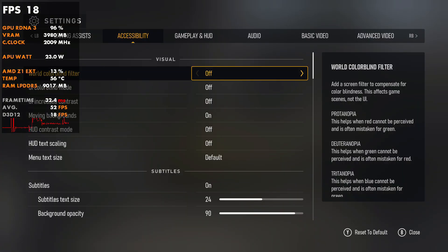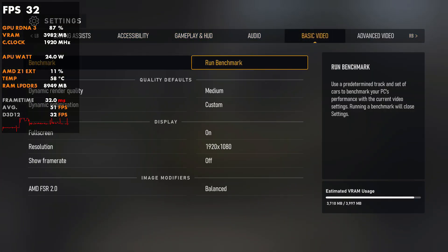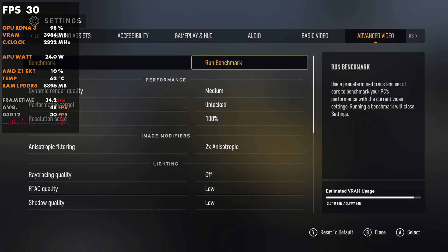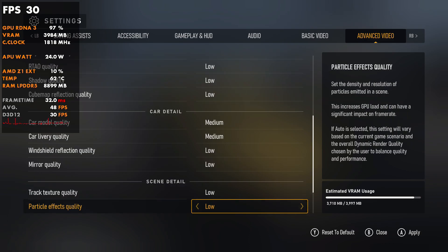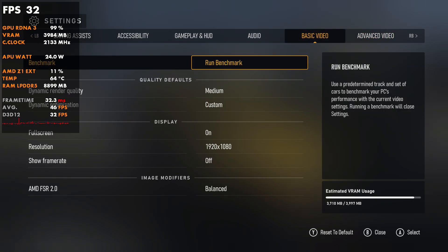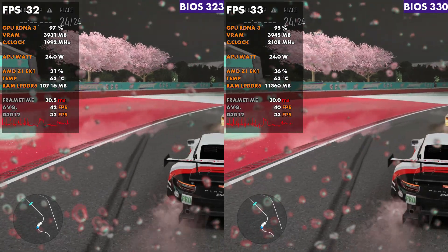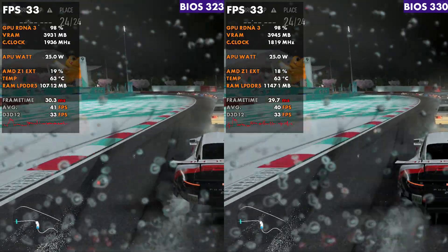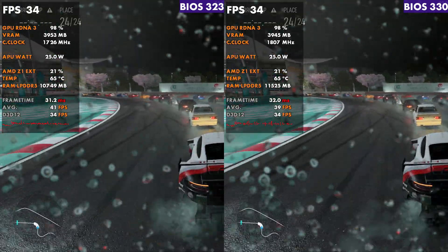Let's start off with Motorsport. All settings have been matched — 25 watt, 15 watt — running at the same settings, resolution, and 4 gigabytes of VRAM across the board on the Ally. At 25 watts, you'll see that the frame rate is almost going to match identically.